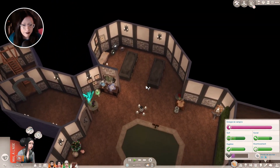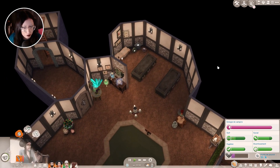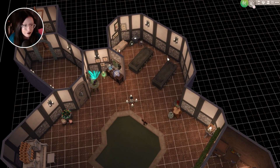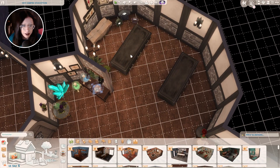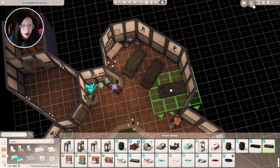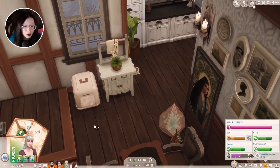Je me faisais la réflexion juste avant de faire la vidéo : il faut que j'achète un nouveau cercueil pour Louvre, puisque maintenant elle ne peut plus dormir dans un lit, il faut qu'elle dorme dans un cercueil. Il va falloir trouver la place pour ça, ce qui ne va pas être facile. Est-ce qu'il y a de quoi manger pour le petit chat ? Oui, tout va bien de ce côté-là.